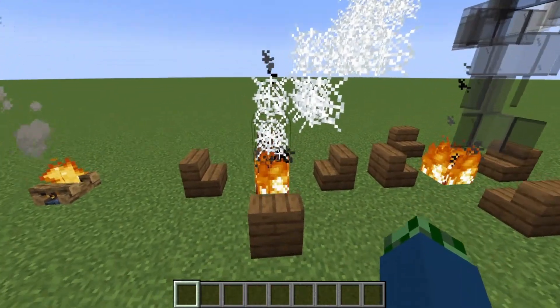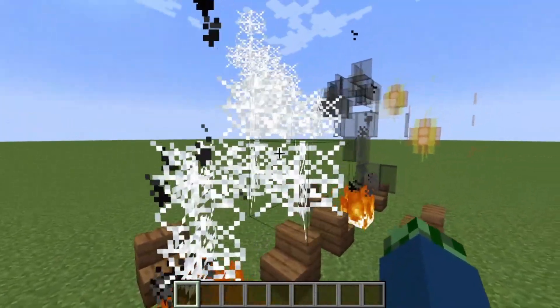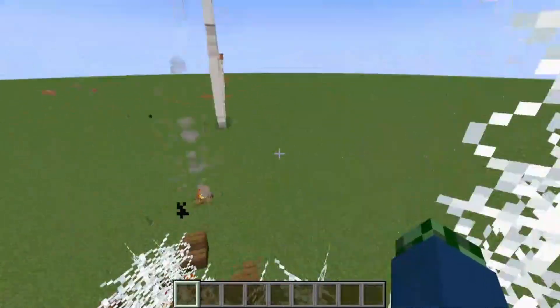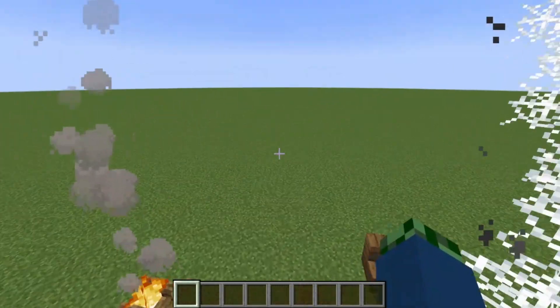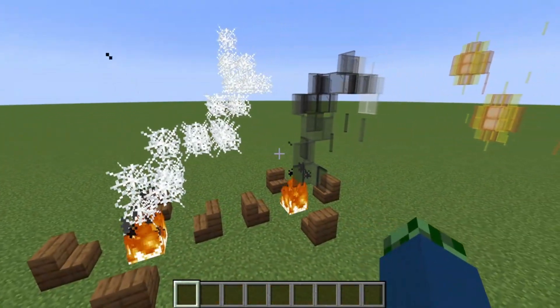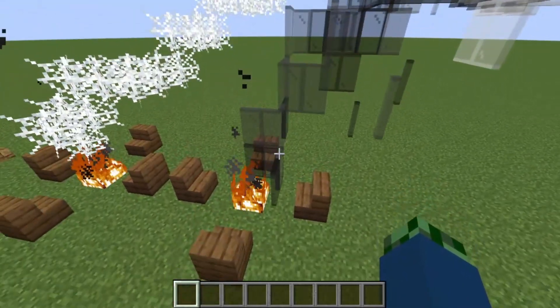With this you would basically take some netherrack, put a fire on it, and put a bunch of cobwebs above it. This creates the idea of directional smoke, like the smoke blowing with the wind. This was the original version of this design, commonly seen in the early ages of Minecraft.